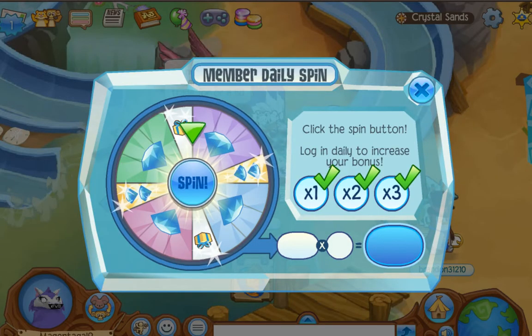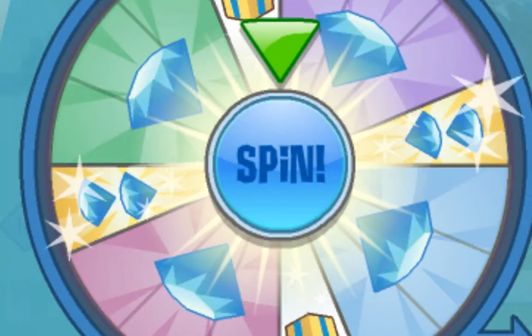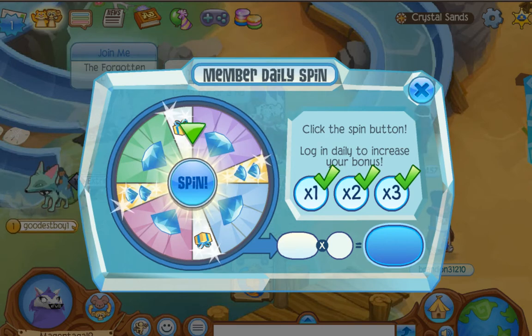Hey guys, my little girl here today. So the question is: how do we get a black long on the diamond spin? I mean, you would expect to open gifts and get it that way.